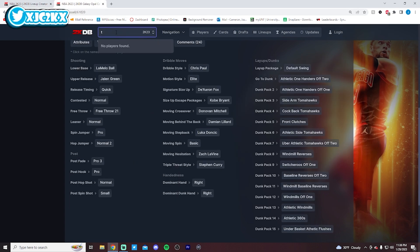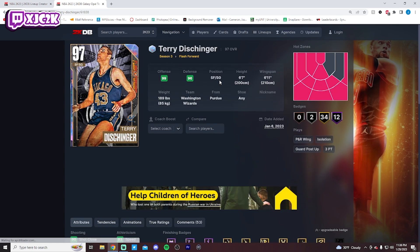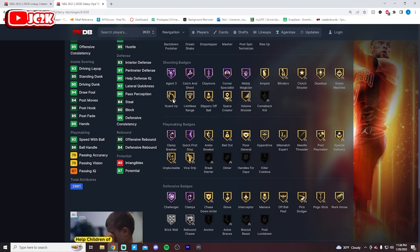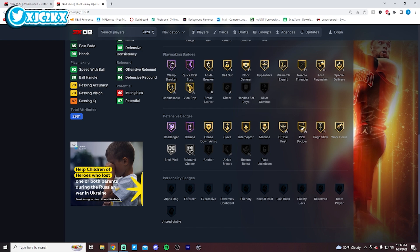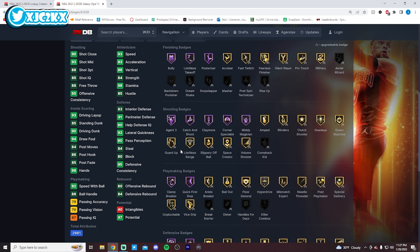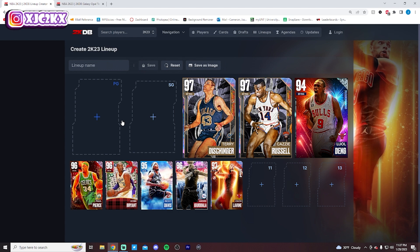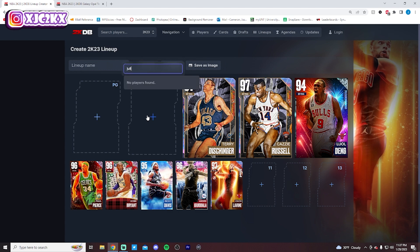Number 3 is Terry Dischinger. Cazzie deserves a top four spot because Terry at number three is incredible. Coming in at 6'7" with a 6'11" wingspan — great size, great player build. Three elite finishing badges on Hoff, gold fast twitch. Shooting badges are really good with some Hoffs and limitless range. Hoff clamp breaker, quick first step, challenger clamps. No anchor and no handles for days — those two badges matter a lot — but he still has great size at shooting guard which helps him defensively. He's got some of the best dunk animations in the game, an incredible release, and really good sigs. Even without anchor and handles for days, because of his player build, sigs, stats, and badges overall, Terry is still a top three shooting guard in the game.